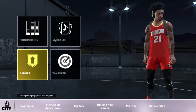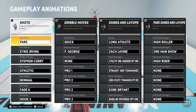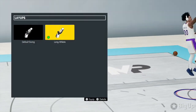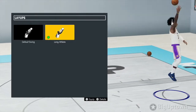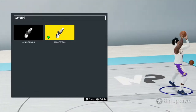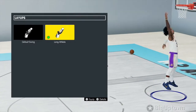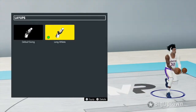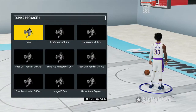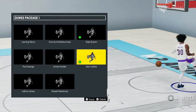Let's get into animations real quick. The first animation you're gonna want to have is the long athlete layup — that's gonna be crucial for those Giannis-type layups. When you get into content dunks, your first animation you're gonna want is the one that fits the situation.